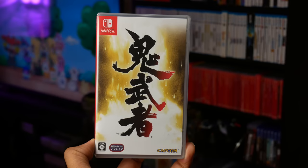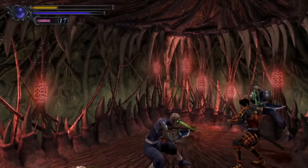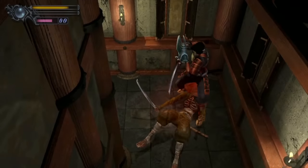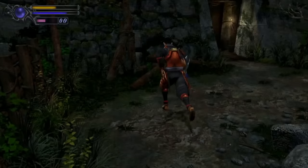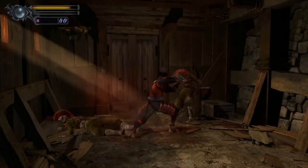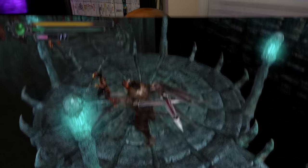Another game I picked up for my Nintendo Switch is Onimusha Warlords. This physical version is Japan only — they did not create a physical version for the United States. If you haven't played Onimusha Warlords, I definitely think you should. It's a classic game that originally came out in 2001 on the PlayStation 2 and was remastered in January for the Nintendo Switch. It's an action-adventure game developed and published by Capcom, set in the Sengoku period, focusing on the samurai Samanosuke Akechi who fights against the forces of Nobunaga Oda. It's got a great story and a great unique visual art style. The only knock is that it's kind of a short story, but it's an enjoyable one — definitely give it a try at least once. It's a classic.